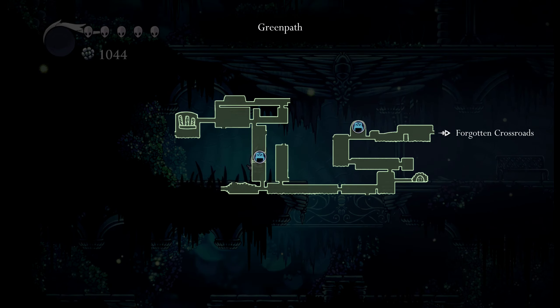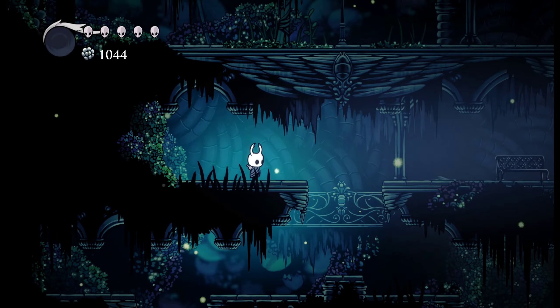Welcome back happy people! I am GrumpyRussian and today we are going to continue playing Hollow Knight. In this episode, I want to open the map, check out this green path, go up and see what we can do there, and then I want to collect almost 2000 Geo — money — so we can go and buy a key.